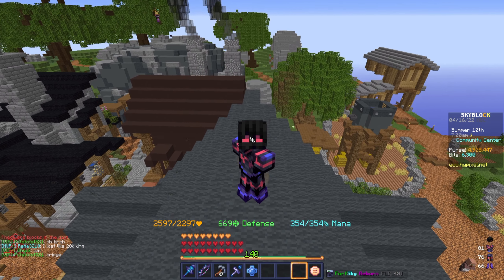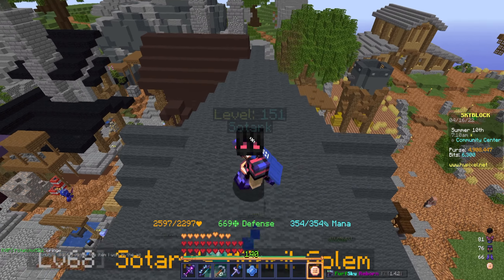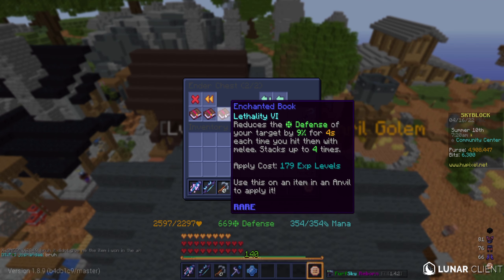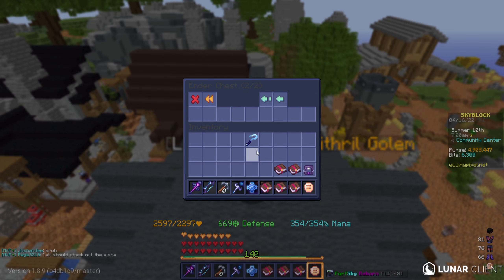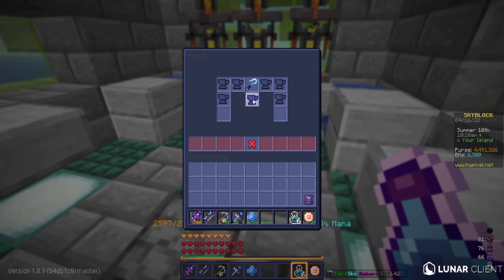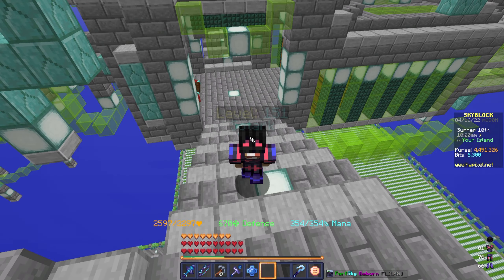After that, there's only one thing I really want to do — let's kill ghosts, but I need to upgrade my soul whip a little bit more. I've got all the things I need: Swarm, Titan Killer, Lethality, Vampirism, and Thunderlord — just a bunch of enchantments I'm going to slap on the soul whip. Probably needed some levels but let's do it. There we go, got all the enchantments on there. That did cost a lot more than I thought, but it was definitely worth it.